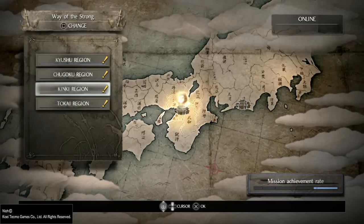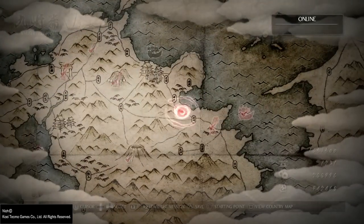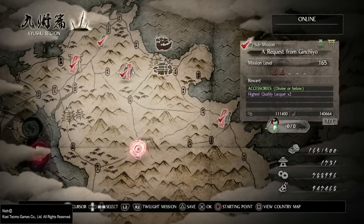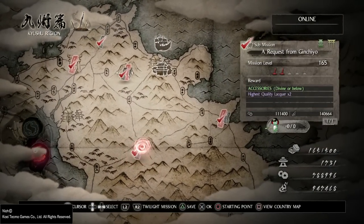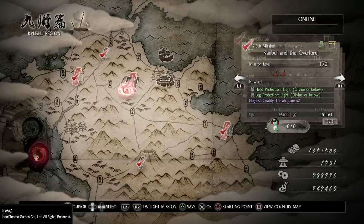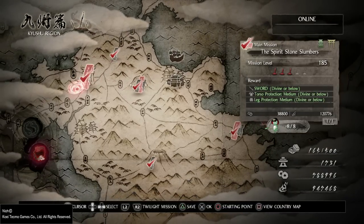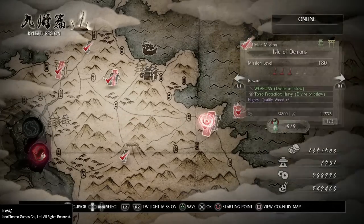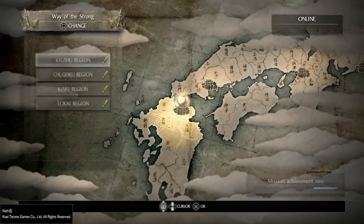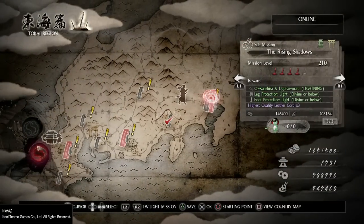What you want to do is go to the Kyushu region, Way of the Strong — I'm not sure if it works as well in normal — but Way of the Strong, go to the submission quest from Ginchio. What's special about this is the amount of gold this quest gives compared to others. You see 34k on this, 19k, 38k — even for main missions it's really low.